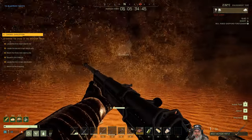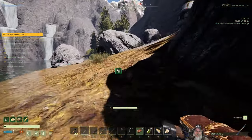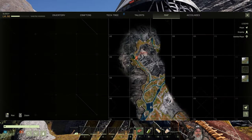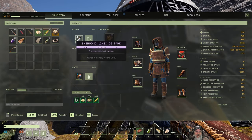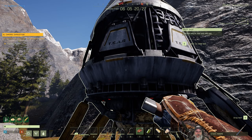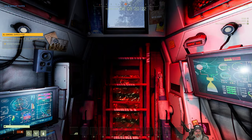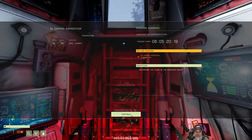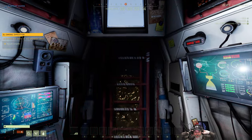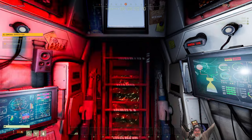Just gotta get out of this damn sandstorm first. Alright, we are back at the pod. We got all of our stuff in here — our air tank, our canteen. Let's GTFO. That wasn't too bad of a mission; it was just a hell of a lot of running, though. It was kind of cool to encounter the worm too, especially since I wasn't expecting it — that part of it was really cool.